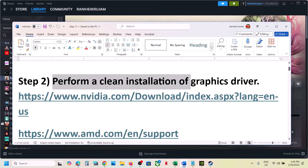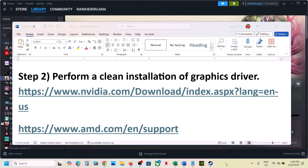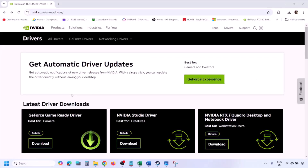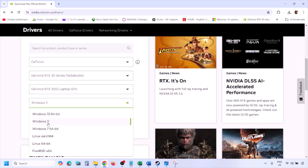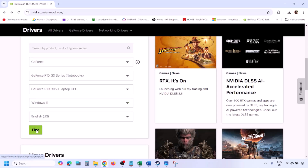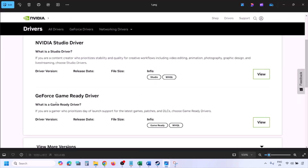The next step is to perform a clean installation of your graphics card driver. If you have an Nvidia card go to the Nvidia website; if you have an AMD card go to the AMD website. I'm showing for Nvidia. Go to the Nvidia website, select your graphics card from the list, and make sure you select the right operating system — Windows 11 or Windows 10.